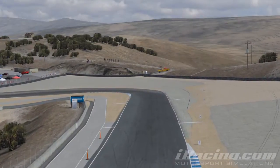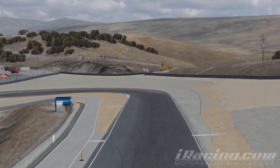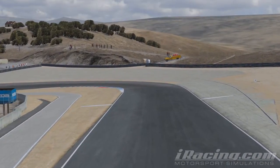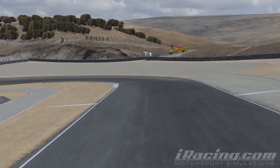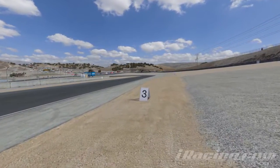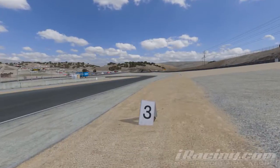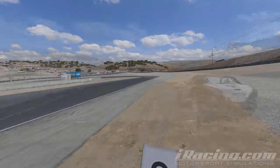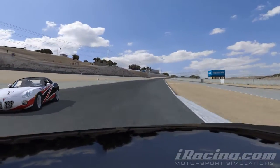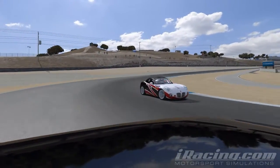Let's look at places to overtake and defend, as well as some of the things you shouldn't do. Like Lime Rock, Turn 1 is the best place to pass at Laguna. If you have a good exit from the last corner, you'll be able to draft your competitor. Diving up the inside is a tricky prospect — remember the number three board as your brake marker on the right side. You need to brake a little earlier, as otherwise you'll go straight on and be passed back on the inside.